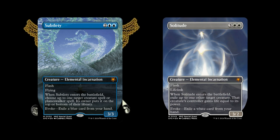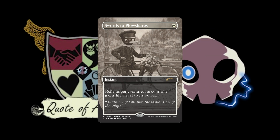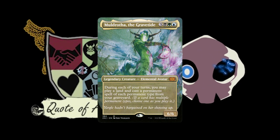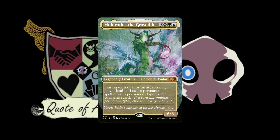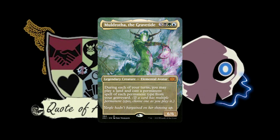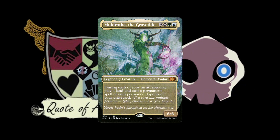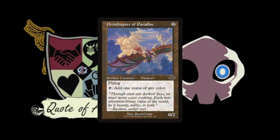Is Muldrotha in there? Muldrotha the Gravetide? Not on my list, because I only have creatures so it doesn't get that value. You do get lands and creatures technically. I'm not sure if you have any enchantment creatures or artifact creatures — those would work with an incidental type. Well, I have an Ornithopter of Paradise, which is an artifact creature, but I don't really see much in the way of enchantment or artifact creatures otherwise.